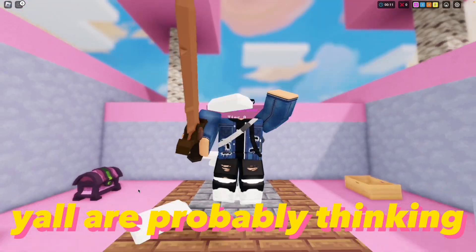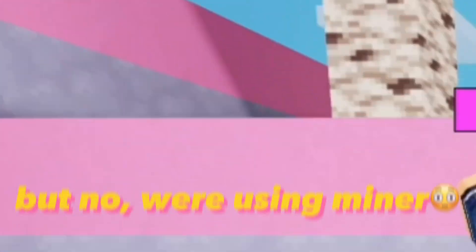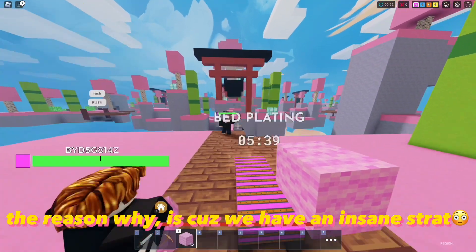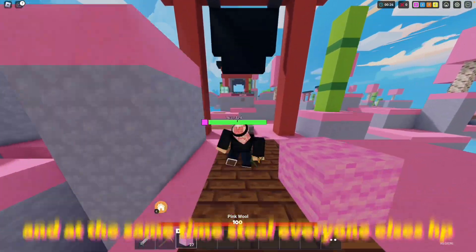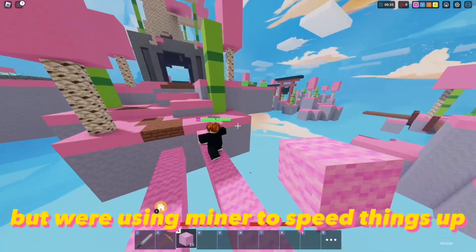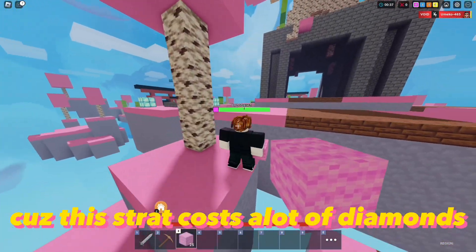Y'all are probably thinking I'm using some insane healing kit, but no, we're using Miner — a kit that has literally nothing to do with healing. The reason why is cause we have an insane strat which is going to give us the health of an elder tree and at the same time steal everyone else's HP. You don't even need a kit on to do this, but we're using Miner to speed things up cause this strat costs a lot of diamonds.